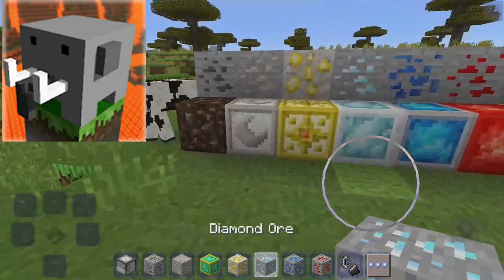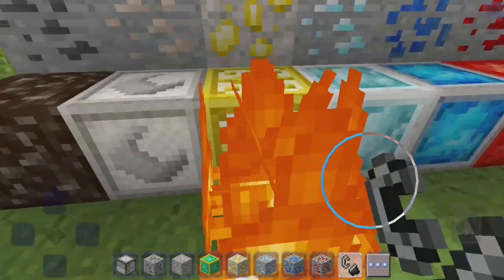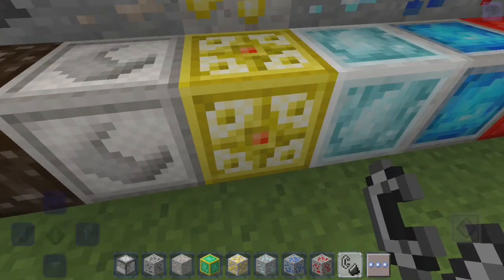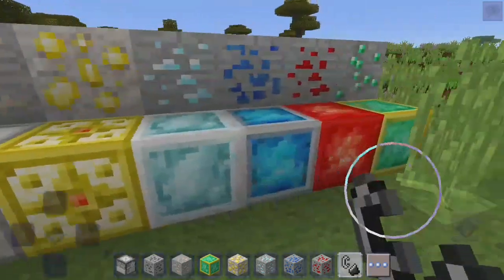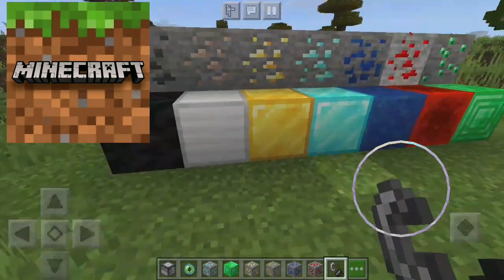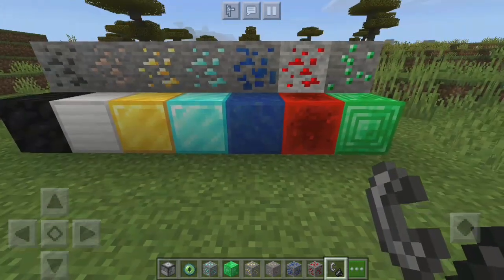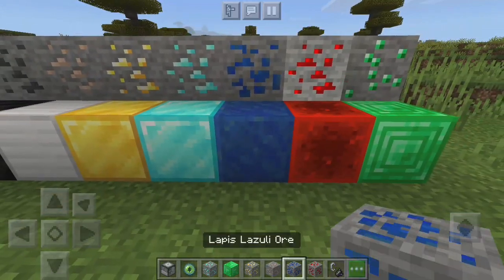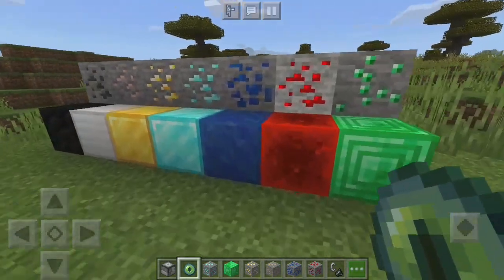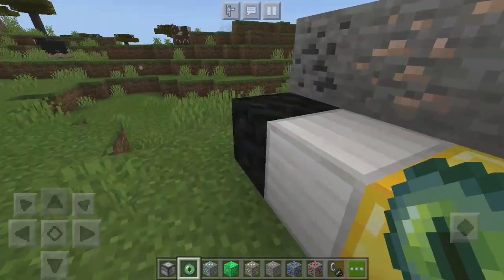The next thing is the ores. This gold block absolutely looks awesome. These are the ores I have to show you. Minecraft ores are decent — they're one of a kind and they're awesome. I definitely like the gold one better on the Craftsman side — it was so awesome.